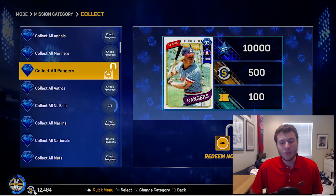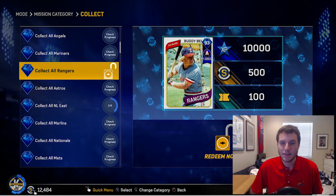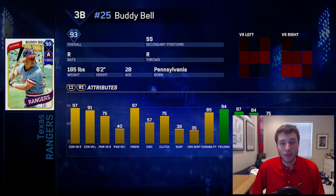We can collect this mission right here — 93 overall Buddy Bell. He is a third baseman, so I think I'm going to try him out in this game. Let's take a look at the stats. This card is an absolute beast — he has 97 contact versus right, 91 versus left, 97 vision, and some really good fielding stats. He is going to be at shortstop in this gameplay.